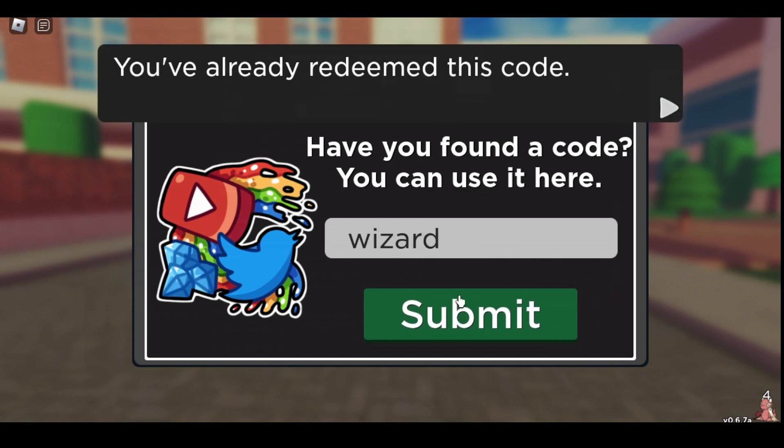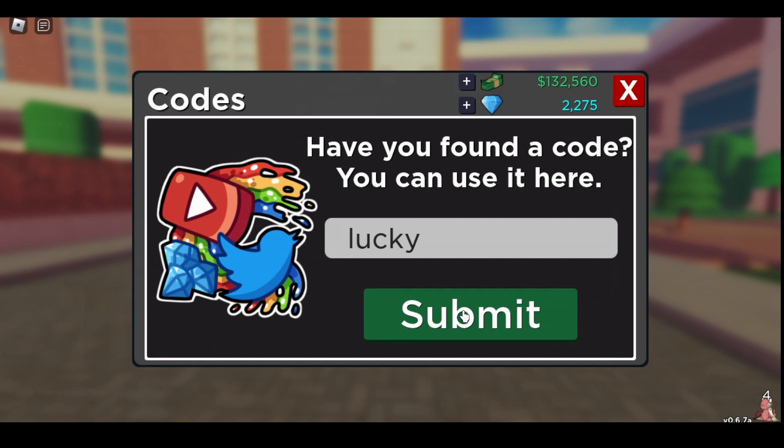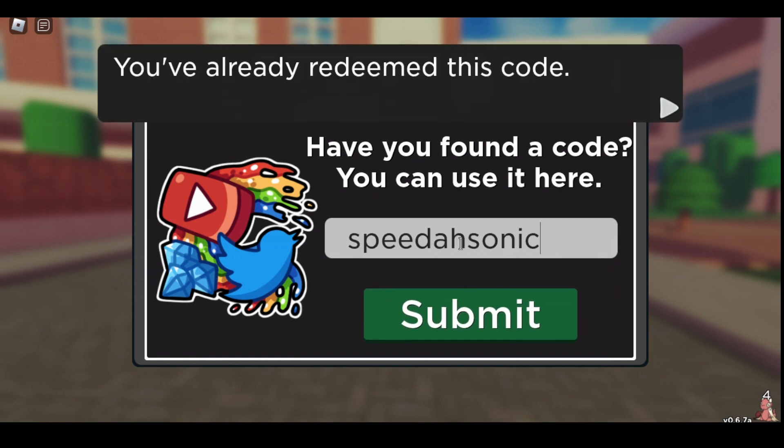Next one is Wizard — that does the same. Lucky also does the same thing. Spedder Sonic — this one also gives you a Tile and Colour.